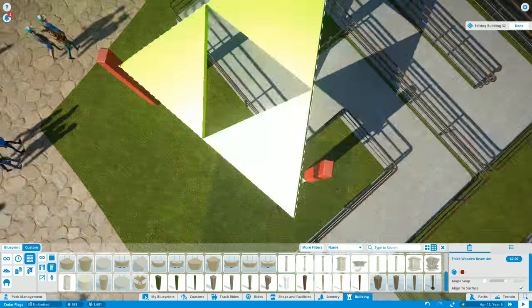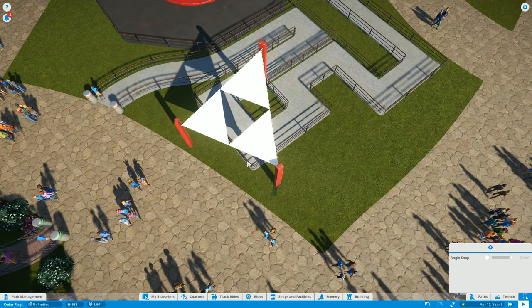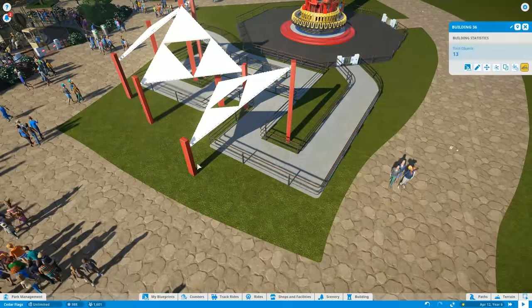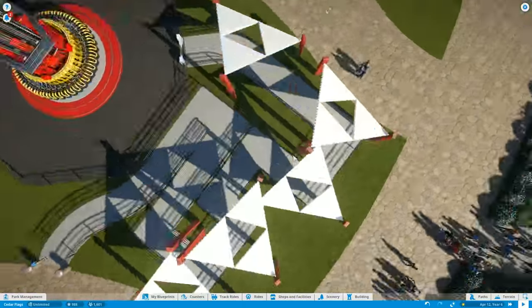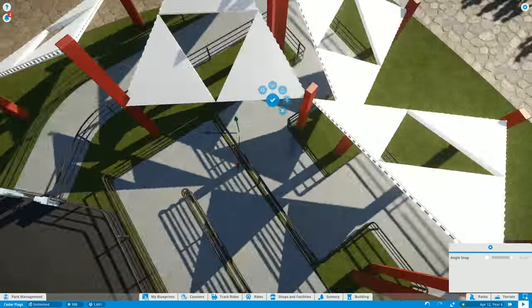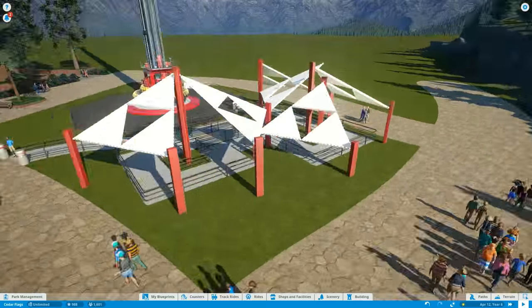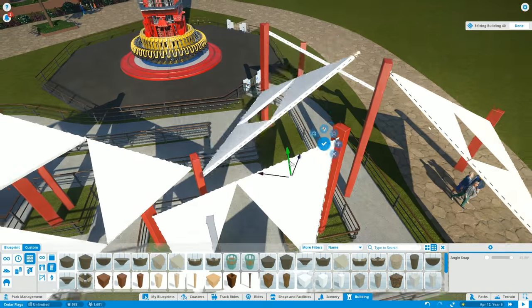I originally tried using a metal pole as the basis but it wasn't tall enough. The wooden pillars are really tall and I wanted them all to match, so I sunk one down into the ground. It still counts as a building so we can use it as a blueprint and duplicate it over and over. This blueprint will be up on the Steam Workshop, and all save files from this series are in the Steam collection — the link is always in the description.